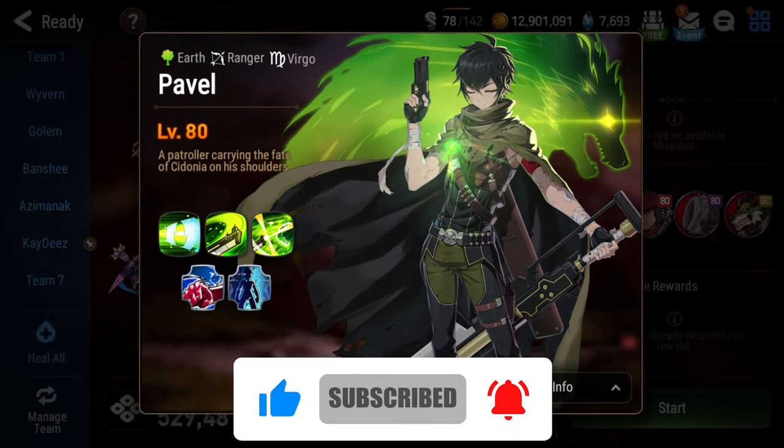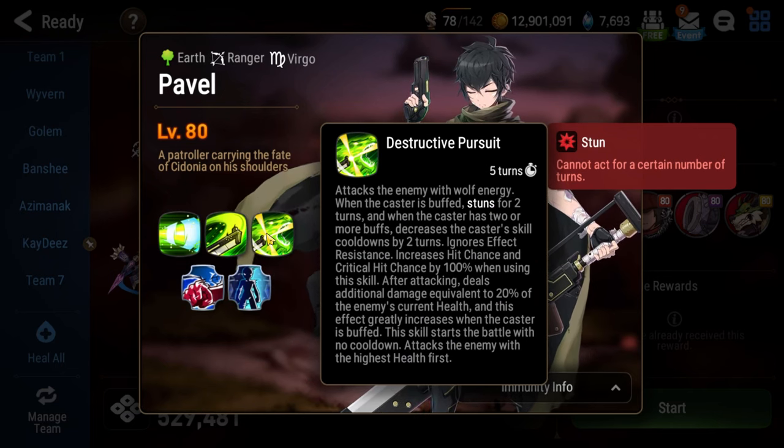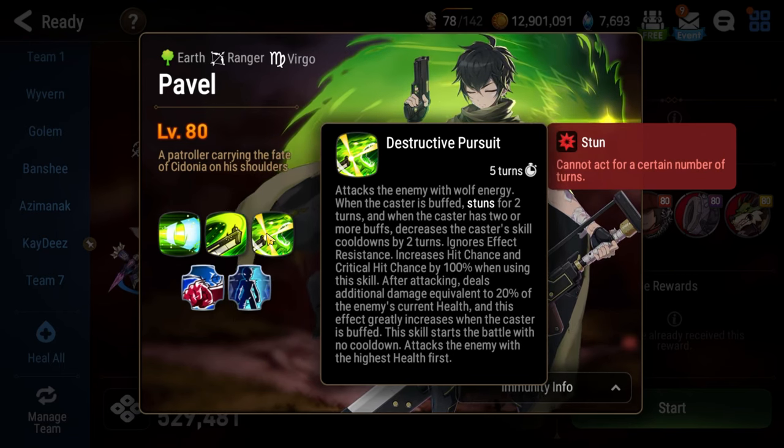Floor 107 will have you squaring off against Pavel, who has several very annoying mechanics. First up is his ultimate, Destructive Pursuit. It always targets the highest health hero, and he starts the battle with it and every time he has his ultimate gauge full.